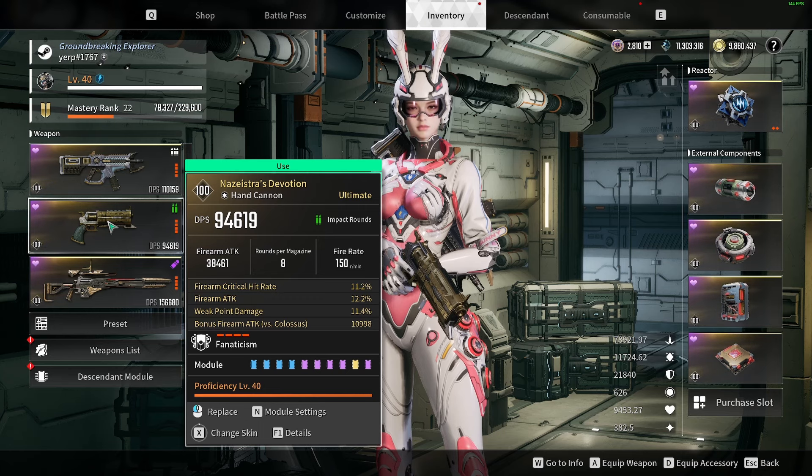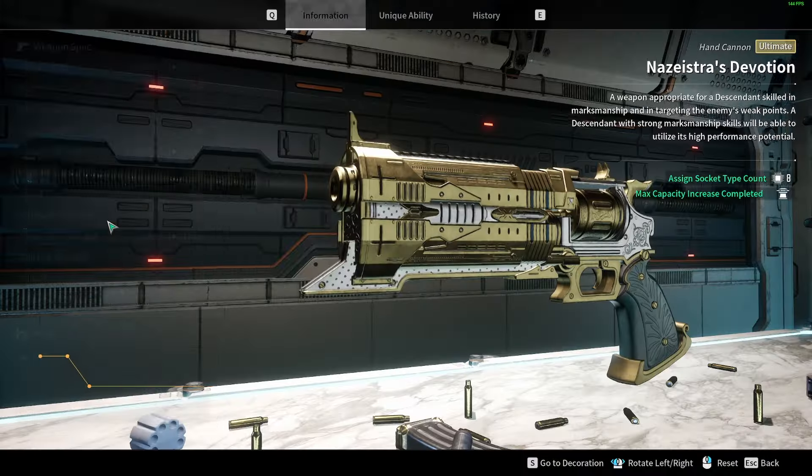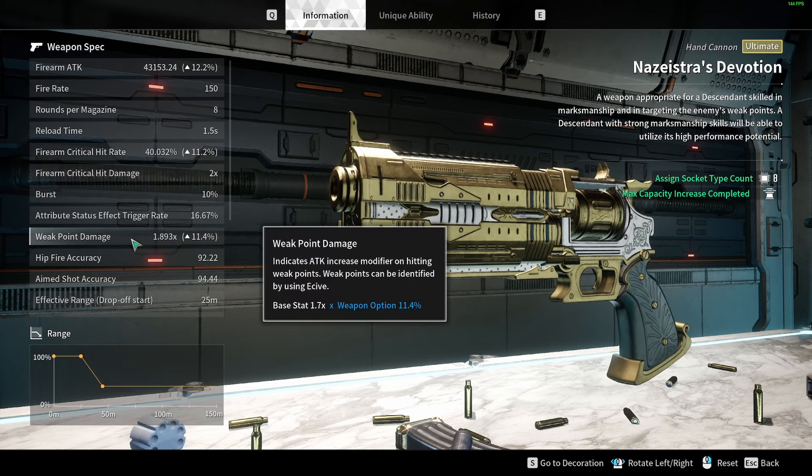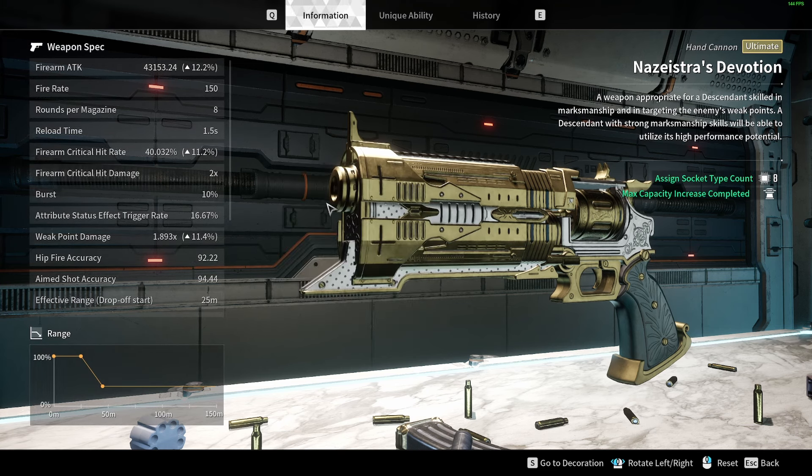For the Weak Point Damage, I would prefer to have Crit Damage instead, just because the value on it is higher. Base Crit is 2x, and then Weak Point is 1.7, so I feel like you'd get more bang out of your buck doing Crit Damage.